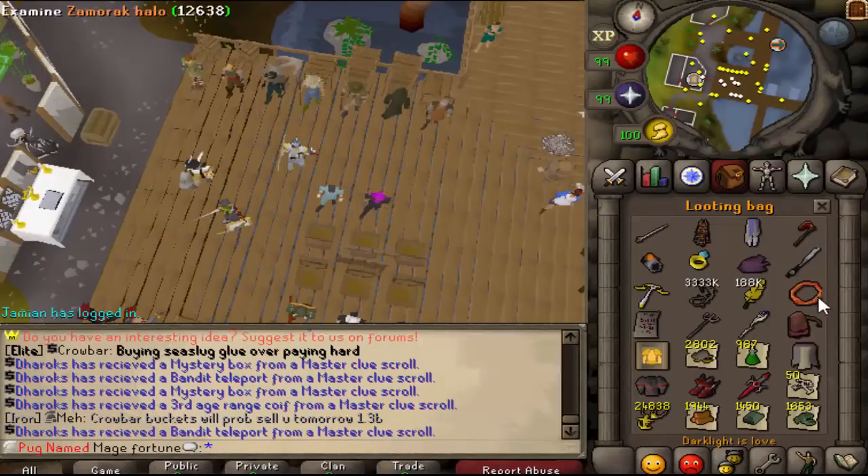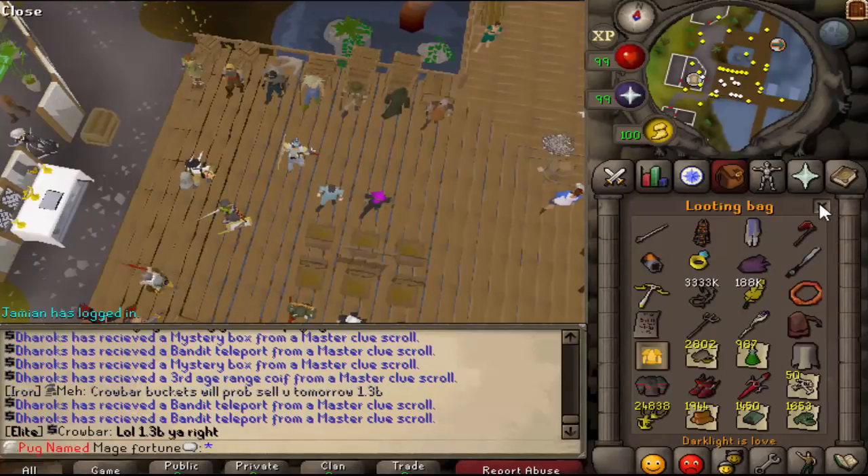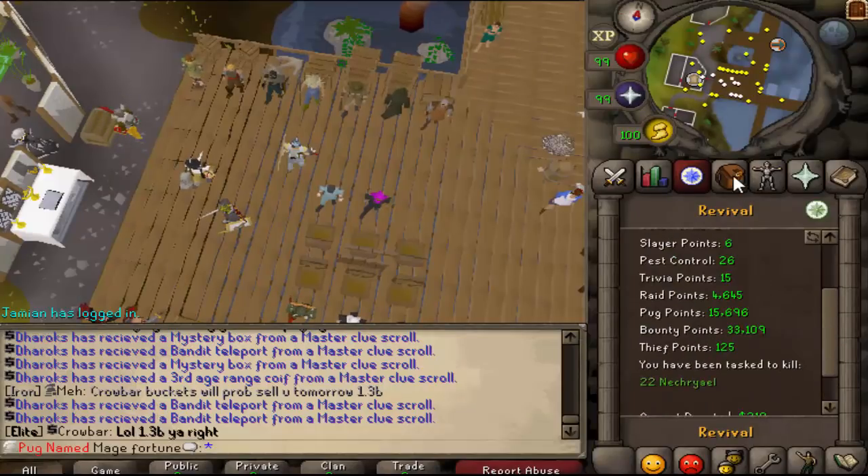He's got some pretty good gear — Obsidian, Rune Pouch, Halo. He does have a piece of Ancestral, so that's pretty good. He's got some Raid items. Not bad at all. Nothing too interesting with the points. Alright, I'll move on to the next person.